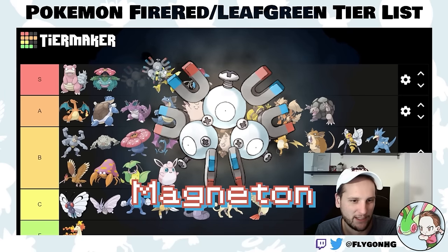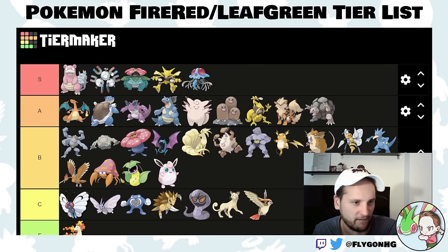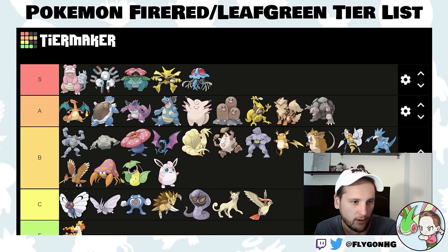Magneton is another S-tier Pokemon — it's the only Steel type in this game, so that counts for something. Very strong special attacker. It's going to take care of Lorelei no problem, should handle Agatha no problem, and is pretty good into Lance against Aerodactyl. It's really good, bulky, pretty fast for how bulky it is, and hits like a truck.